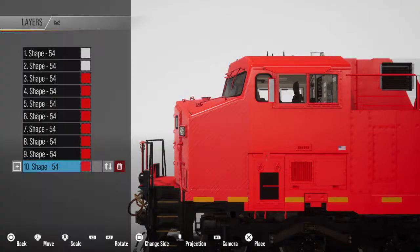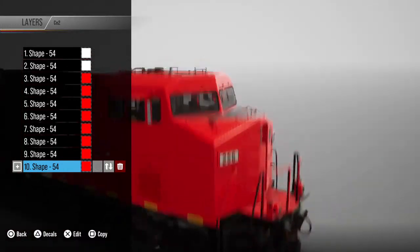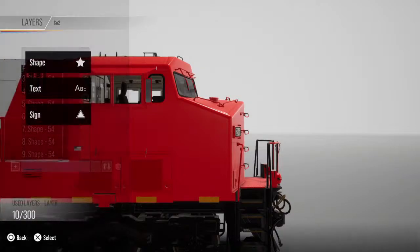Yeah, I think I've been scoping that one out — I've just been thinking about it for a little while. So you guys can already see how the CN colors just come together pretty easily.